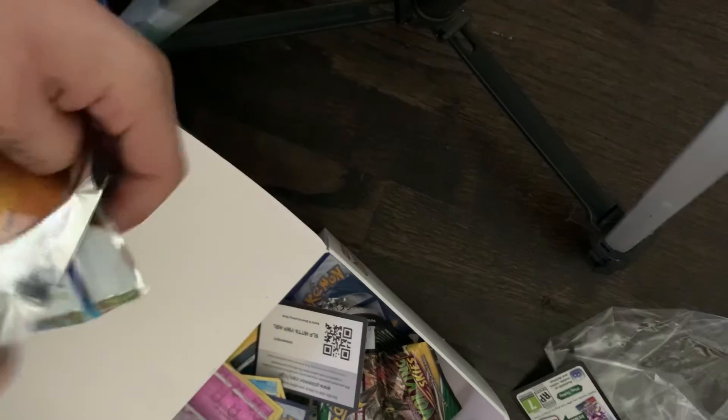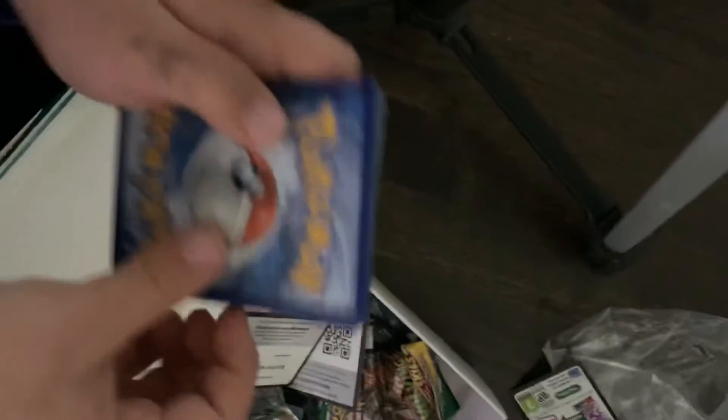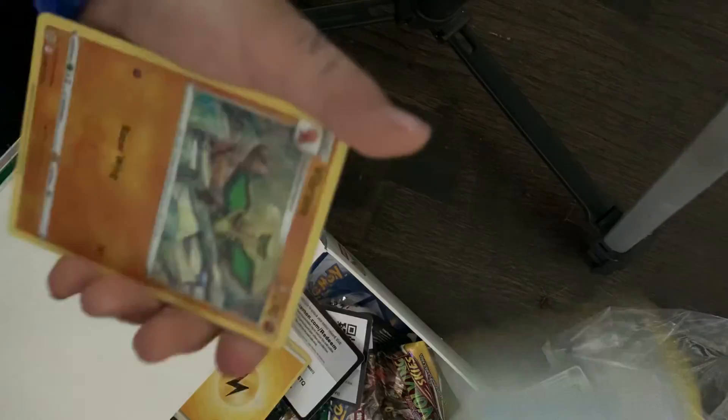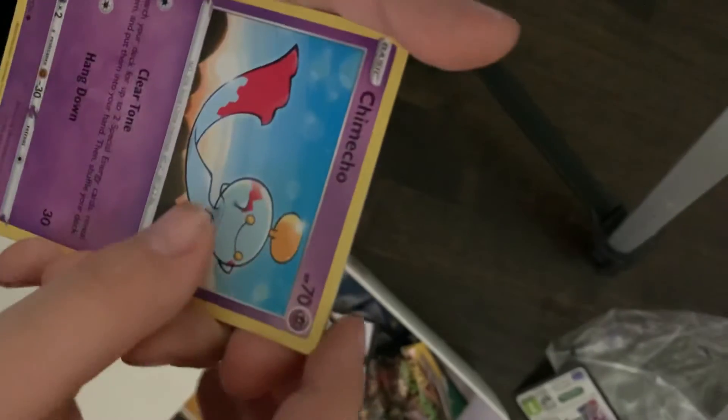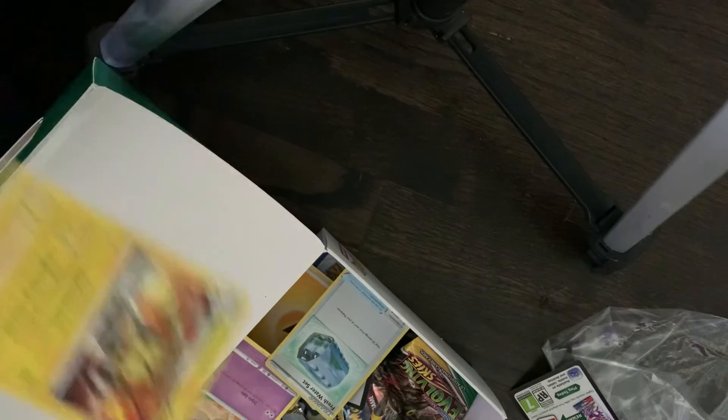Green Stars — last of the packs. Code card. Energy, Croagunk, Ultra Ball, Virizion, Virizion, Golett, Chimecho, Chimchar, Minccino, Phione, Fresh Water Set. I like the Latios, not bad.